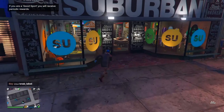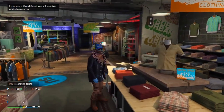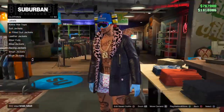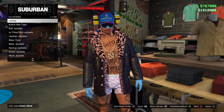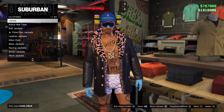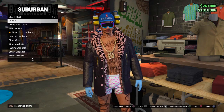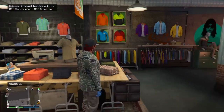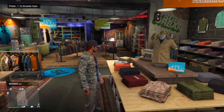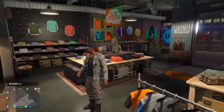Once you load in, quickly run into the clothes store and start spamming right on the d-pad so that you get onto the tops. Just stay here until it kicks you off, and then you'll actually load in with your CEO outfit. Just give it a second — it might take a little while depending on the situation — and there you go. You now have the outfit and you're not in your CEO.